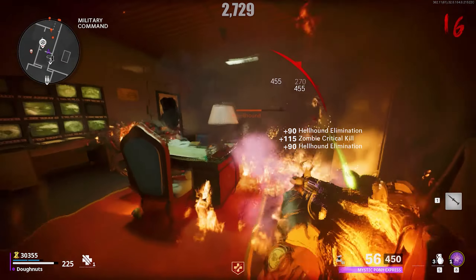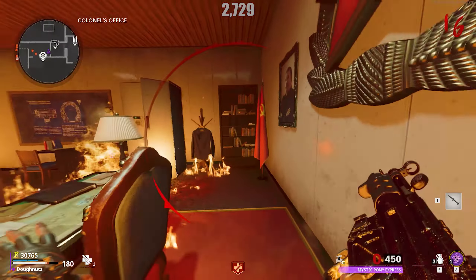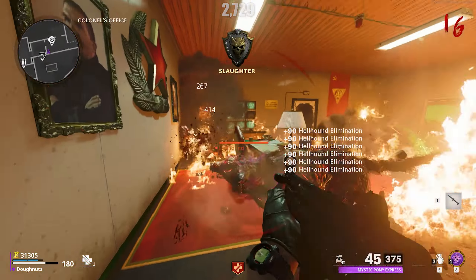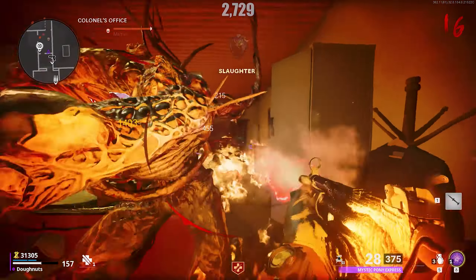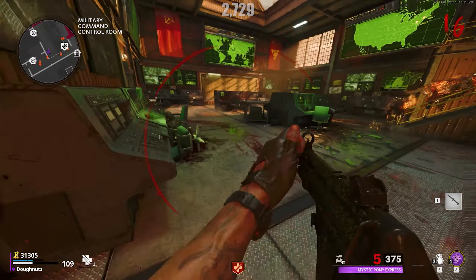Finally, Hellhounds make their return, and start spawning in at Round 25, returning in every round after that. Hellhounds sprint at the player and then explode when in close proximity. Whether they are killed by the player or by self-destructing, Hellhounds leave a patch of fire that deals damage to the player, as well as enemies that walk through it.